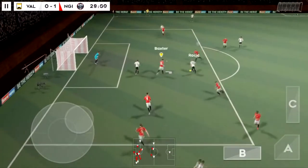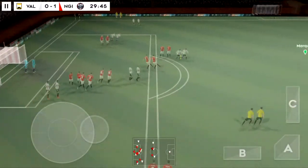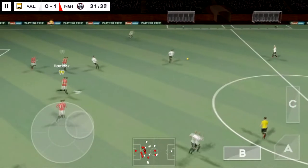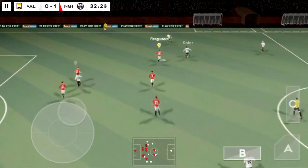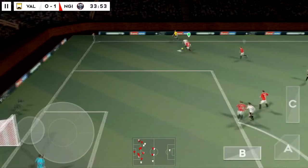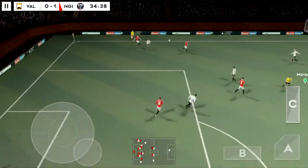Passed well — he must score. Good clearance; he's read that one absolutely perfectly. Confident pass. Finds his teammate. Determined challenge there.